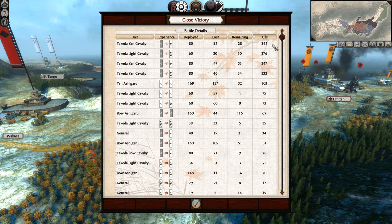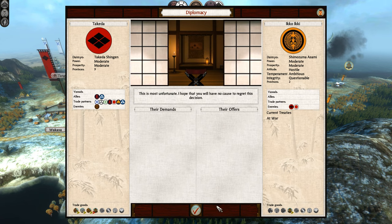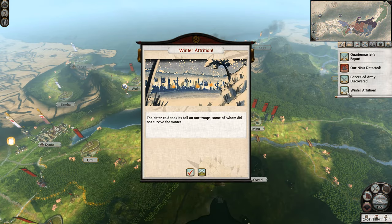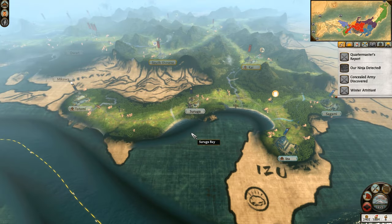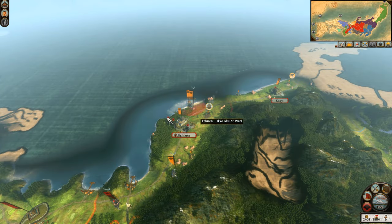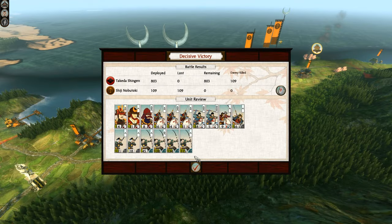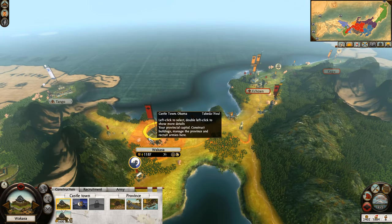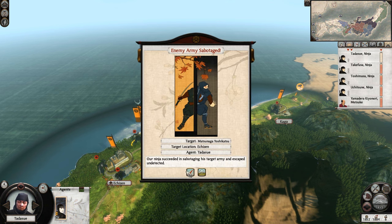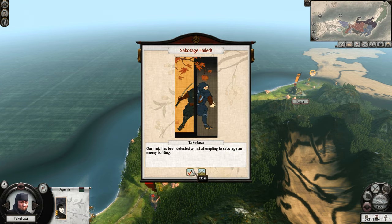We lost two or three units in total. Look at this — the Yari Cavalry: 400, 350, 333 kills — crazy! They want peace? No thank you. They've only got a handful of settlements left. I'll be curious to see if the Hojo actually blitzkrieg up the coast here. I nearly hope the Imagawa will actually take some of their territory. Did they spawn another army there? That's crazy. Let's go for this. We try and sabotage the army and the castle gates — it might make it easier to get in. We failed all of them anyway.